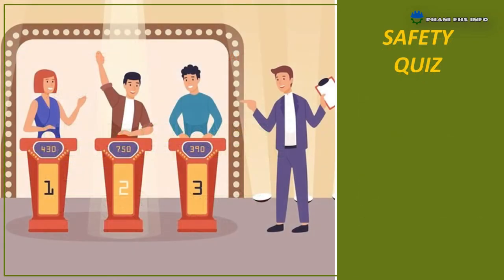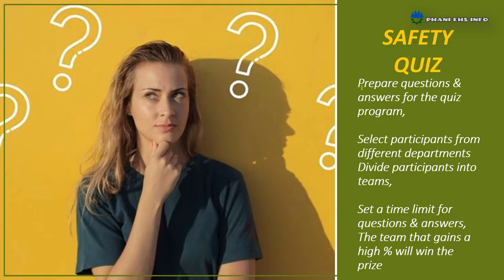Next one: Safety Quiz. Quizzes are a simple way to discuss workplace safety topics. Prepare questions and answers for the quiz program. Select participants from different departments and set a time limit for questions and answers. The team that gains the highest percentage will win the prize.